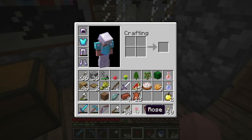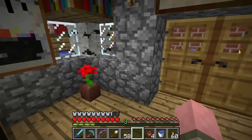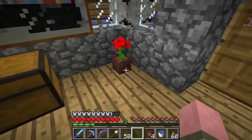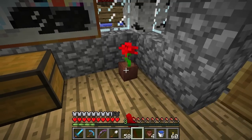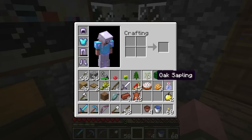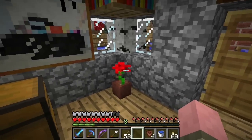We're going to put that rose back in there, like my cozy cottage rose. And there you go. To get that back, just give it a punch. You can put in flower pots just about any sapling, fern, I think lily pad, flowers, and mushrooms.